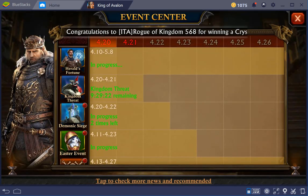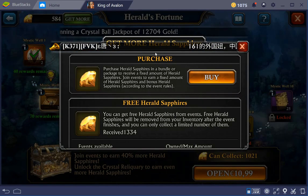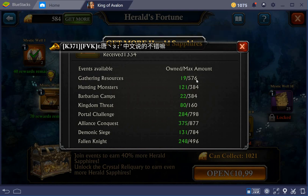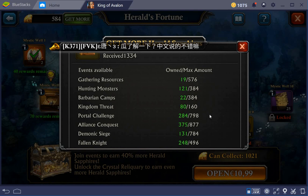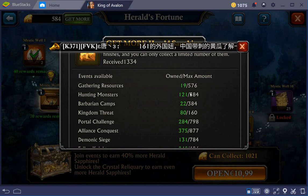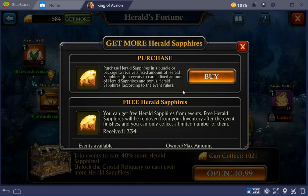That reminds me — before I go further I also want to do this Harold's Fortune. What's a bit annoying is I didn't get any gathering resources at all while the maximum is 576. What I do now is gather resources with my combat gear and combat talents set — that makes it slow enough to get one Harold Sapphire per gather. It's very little but that's what I'm doing. I will never get to 576, at least it will take a long time.